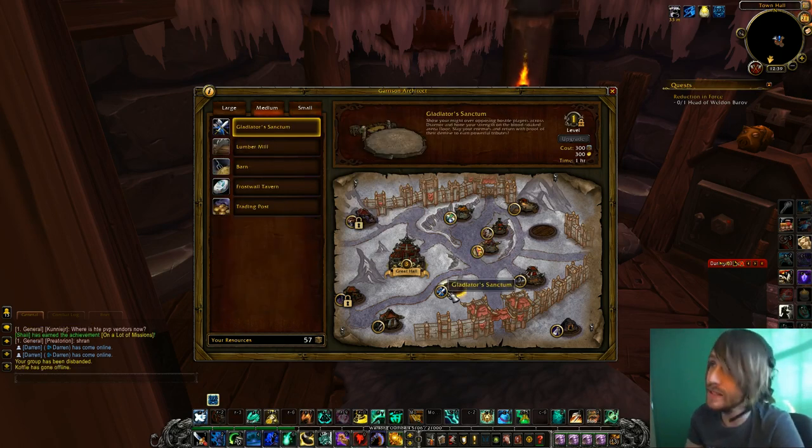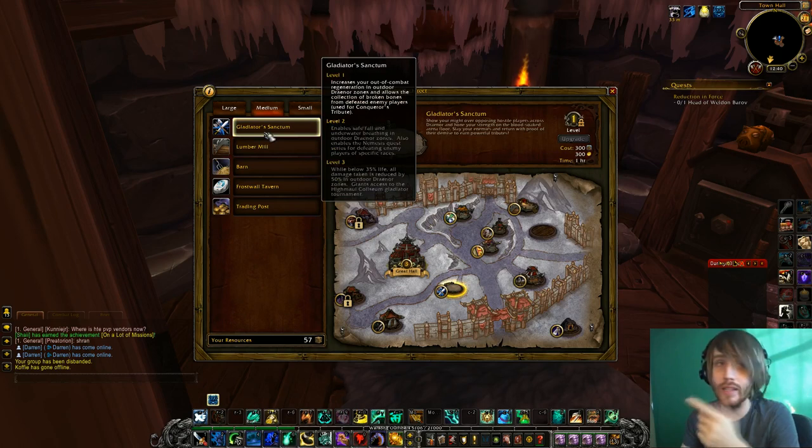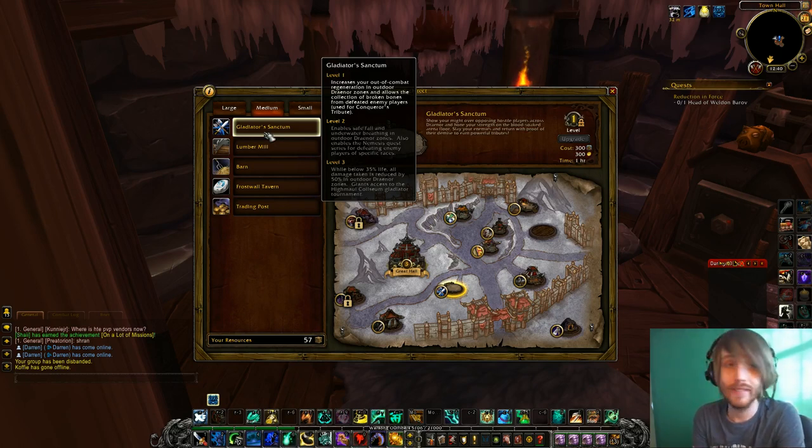I have a gladiator sanctum — this is a PVP building. What you do is kill enemies, kill other players in Draenor. In my case I'm killing Alliance. When I kill them I get bones, and I bring the bones back to the sanctum and get rewarded with gold and honor. It's only level 1 right now, but at level 2 you enable safe fall and underwater breathing in outdoor Draenor zones. At level 3, all damage taken is reduced by 50% while below 35% health, and you get access to the Highmaul Coliseum Gladiator Tournament.